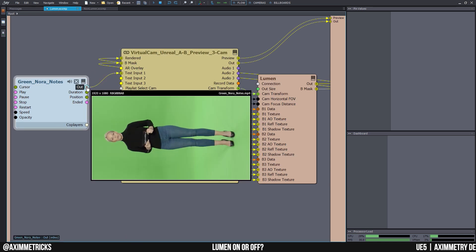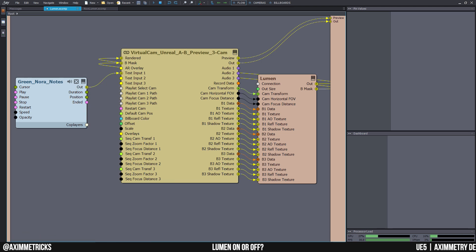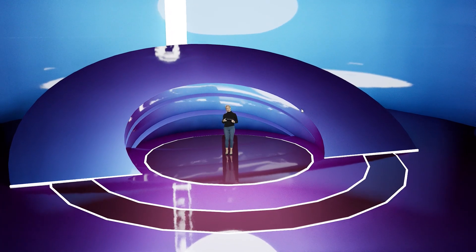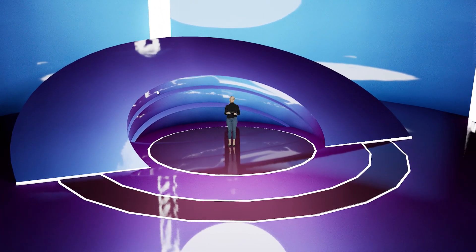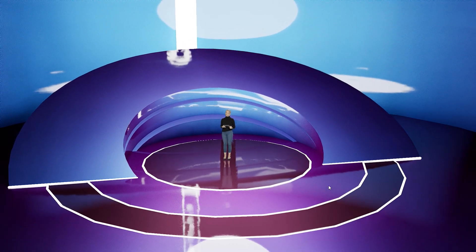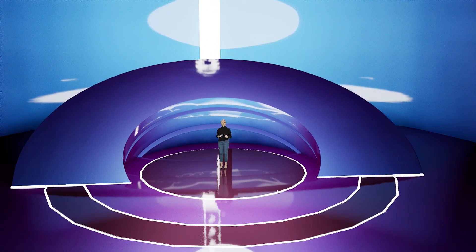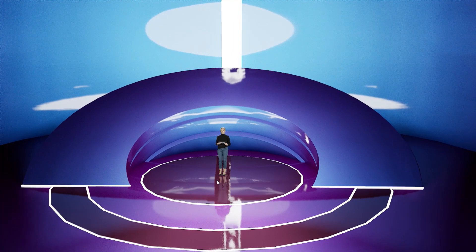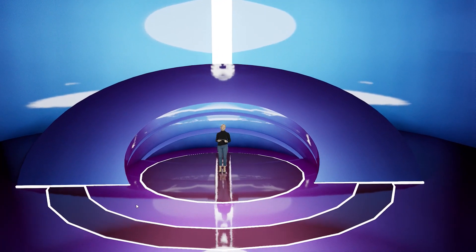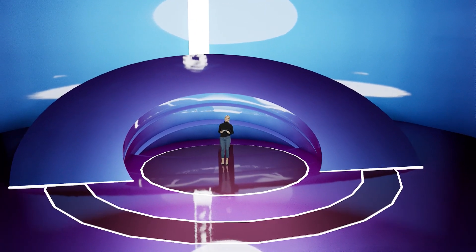Here we are in Aximmetry. I have a non-Lumen comp and a Lumen comp. I've added Nora and I'm going to set it to full screen so you guys can see. Here's the shot with Lumen on — as you can see there's a lot of flickering in the back, up here, on the sides, and down here on the floor.